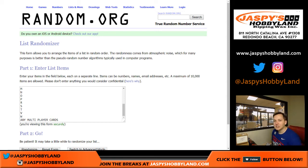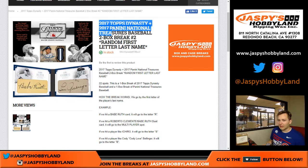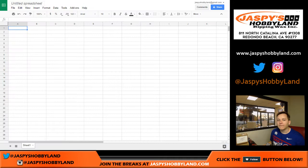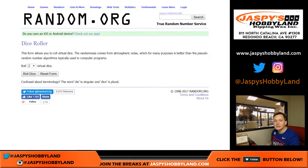How's it going everyone? This is 2017 Topps Dynasty and 2017 Panini National Treasures baseball, two-box break number one, random first letter last name. Let's go ahead and roll the dice.